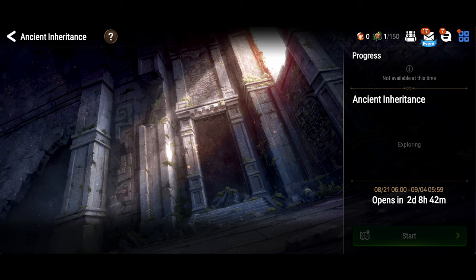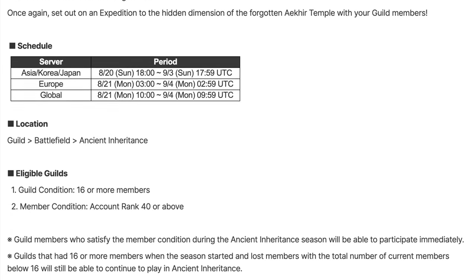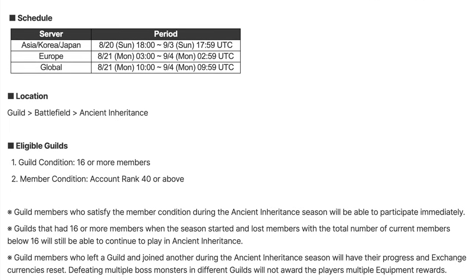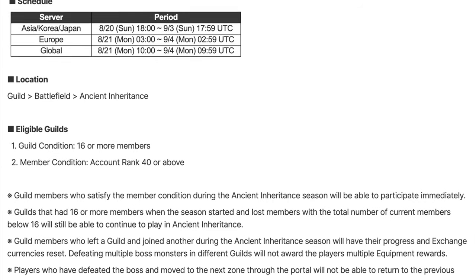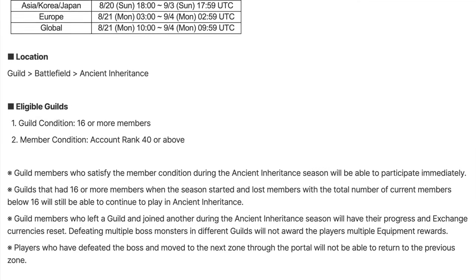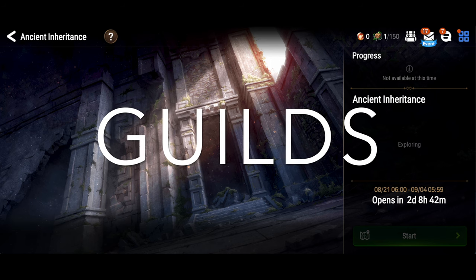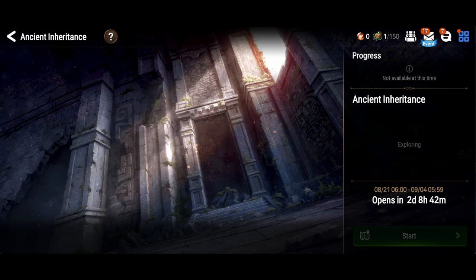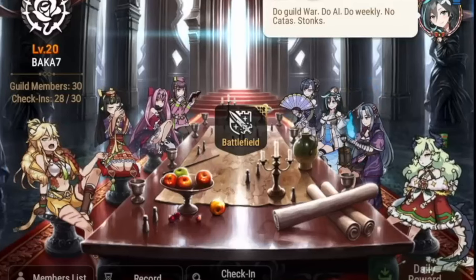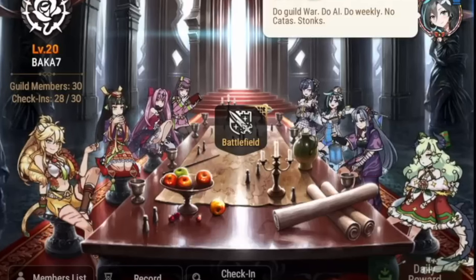Now let's talk about what's required to participate. In order to participate in Ancient Inheritance, you'll need to be level 40, which you probably already will be by the time you join a guild. And your guild will need at least 16 members to initiate Ancient Inheritance. Now don't worry — if people drop out of your guild after you've started and you drop below 16 members, you won't be locked out. Once you're in, you're in. You really want to be in a guild that has a lot of very active members, because at its core, Ancient Inheritance is guild-based PvE. Your advancement and success is tied to your guildmates, and theirs is tied to you.